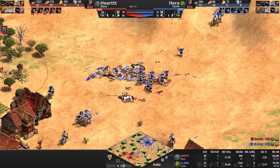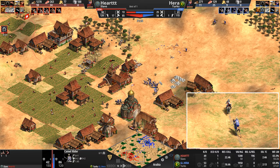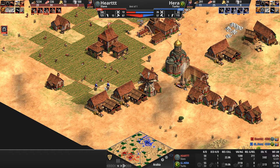In the blink of an eye, the Slavic army just melts. I suspect much of this was the crossbows — seven kills. The camels? I think there's only one surviving camel with just one kill. Our Slavic player retreats. He's got another monk heading into the town center — gets there right in the nick of time.